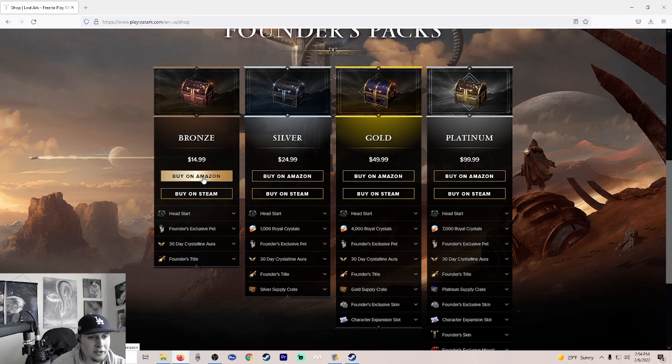Now let's quickly go over what the differences are between the four. Silver, gold, and platinum all give you additional items that bronze doesn't: the Adventurer's Ascent Chest for levels 20, 30, 40, and 50, and the Gatherer's Tool Chest — tools to help you with your life skills starting out so you won't have to craft or find them. That's actually going to be pretty big, and that's another reason I say at least go with the silver.